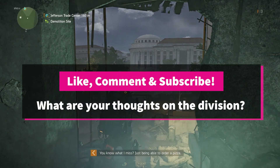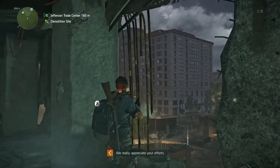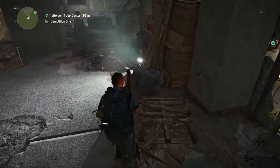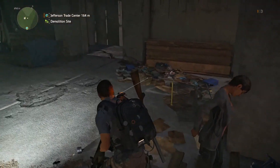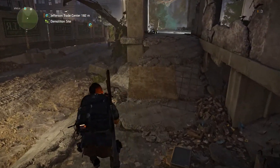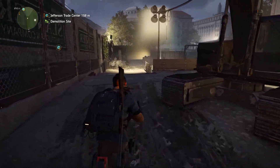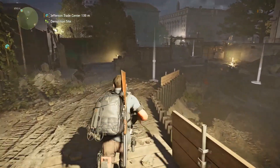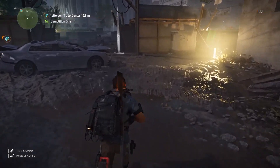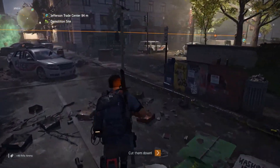Welcome back to part 2 of The Division 2. We left off at this demolition site that we took over. We did the first main mission, rescued the daughter of the leader of a group of survivors. We're going to start progressing some of the main story. We had four missions bumping up in levels, so we'll do the easy one first rather than jumping straight to level 5.